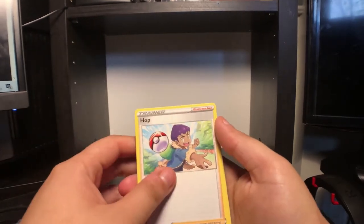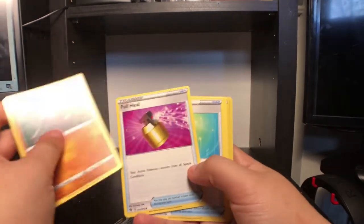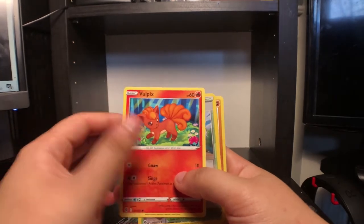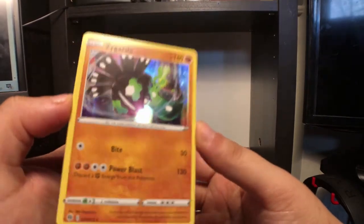Pack two: Rotom Phone, Hop, Arbok, Machop, Roly Coly, Full Heal, Potion, Vulpix, ooh - Turfield Stadium. And Zygarde holo.